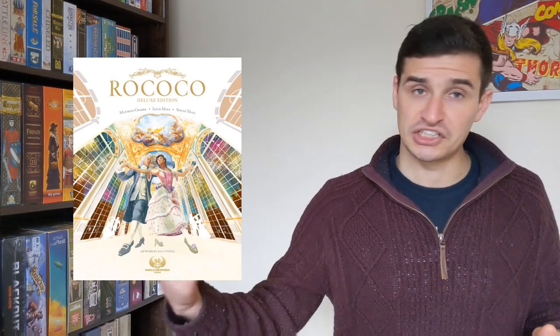You've got your journeymen, your apprentices, and your masters, represented by bronze, silver, and gold banners on the cards. Only certain actions can be taken by certain ranks — basic actions like gathering resources can be taken by bronze cards, while certain powerful actions such as drawing new cards or bringing new cards into your hand can only be taken by master cards. You can also get other bonuses by using master cards. Some cards even have actions on them which you can use to follow up your main action.